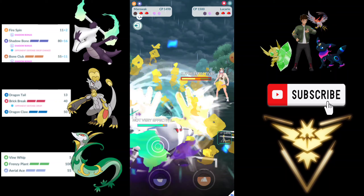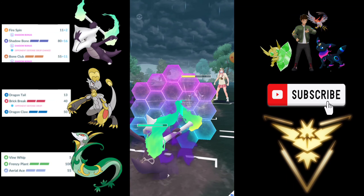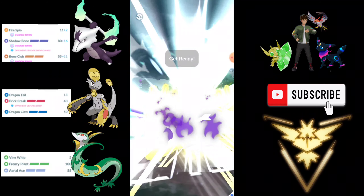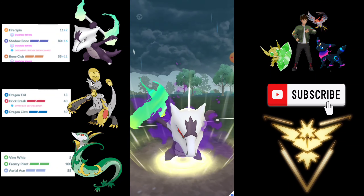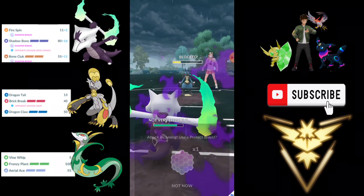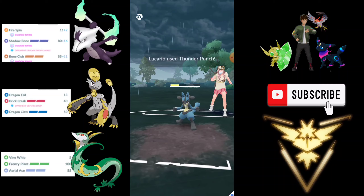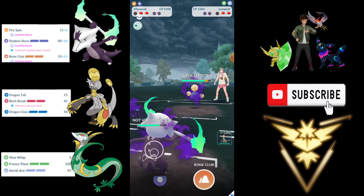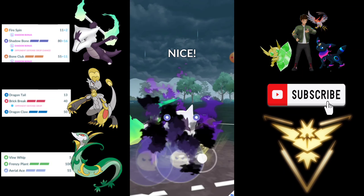We are going to come with Marowak and farm them down with Fire Spin itself — double shielding. I believe they are going to bait me with a Power Up Punch and yes they do. Going for the Bone Club — if they have Shadow Ball they will definitely shield here. And yes they do shield, so we are going to shield back. Not going to risk it because Shadow Ball will one-shot our Marowak. He actually throws Thunder Punch, so I got double baited. But that's fine — there is a Grass type at the back so we can go for the Shadow Ball.